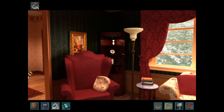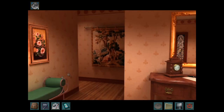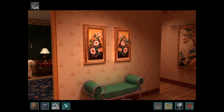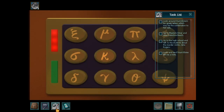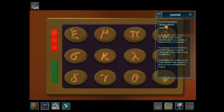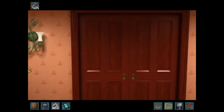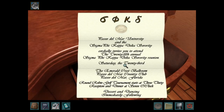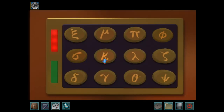The only Nancy Drew game I've played is White Wolf of Icicle Creek, and I only played that because I really like wolves. We need to figure out the safe combination. There's nothing behind these paintings, right? Oh, there's the safe — that's how we get the combination. Do we have the notes? We don't have it in our little notebook. We have to actually go back and look. I don't know Greek symbols, so I'm just going to say 6-0-K-S.